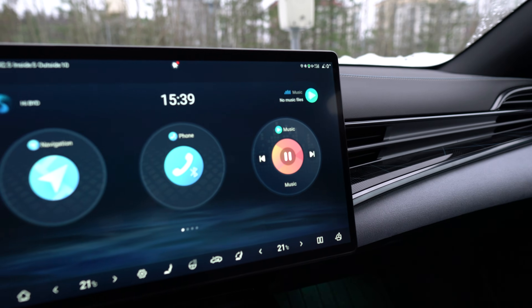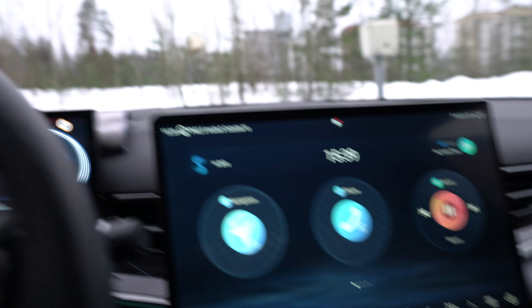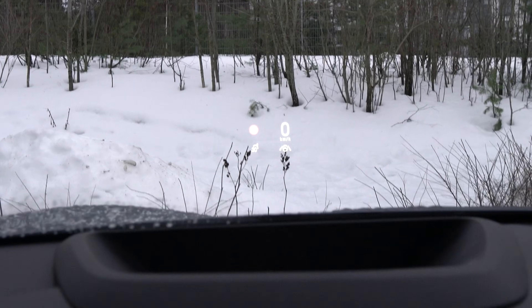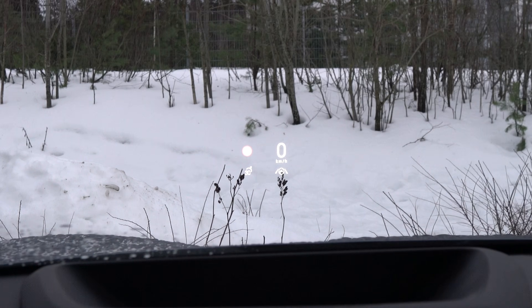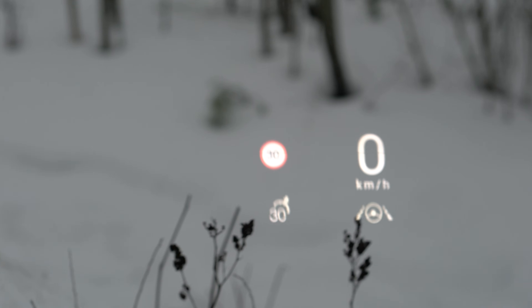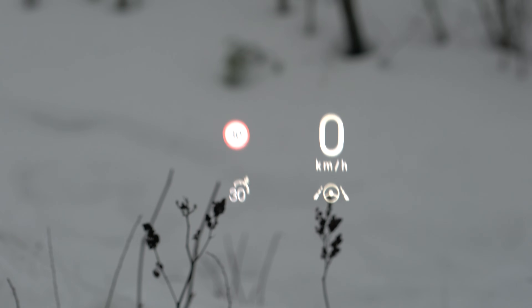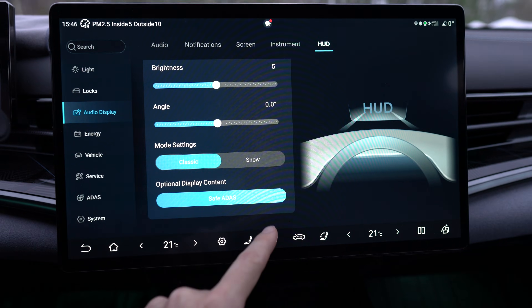Hello everybody and welcome back to the channel. I just realized something interesting about the head-up display of the Seal, and this is kind of a small tip — maybe if you didn't know this beforehand, or maybe I'm the only one who didn't know this — but actually you can have a blind spot indicator in the HUD easily from the settings, and this was a total surprise to myself.